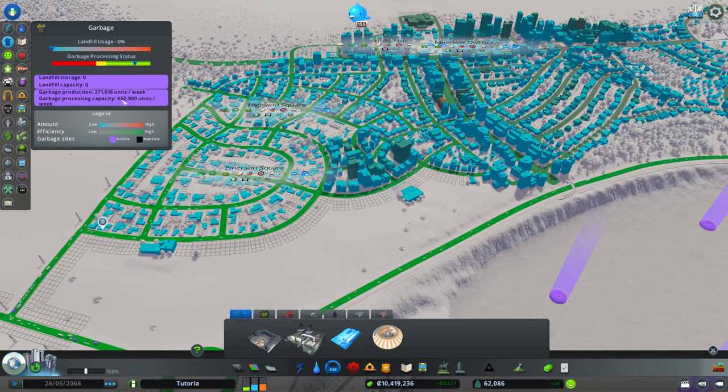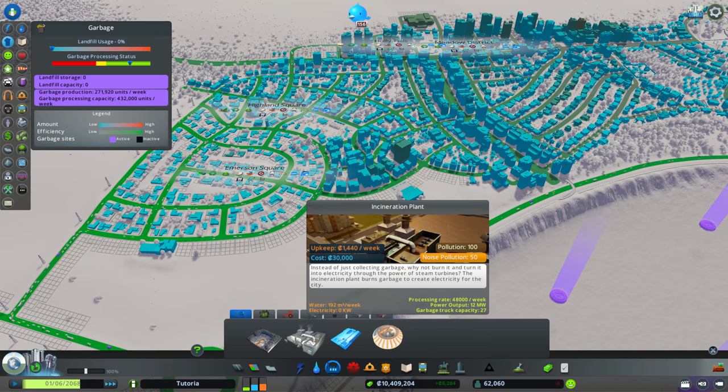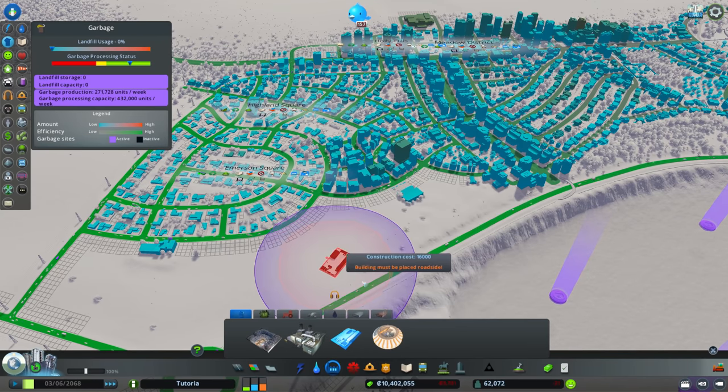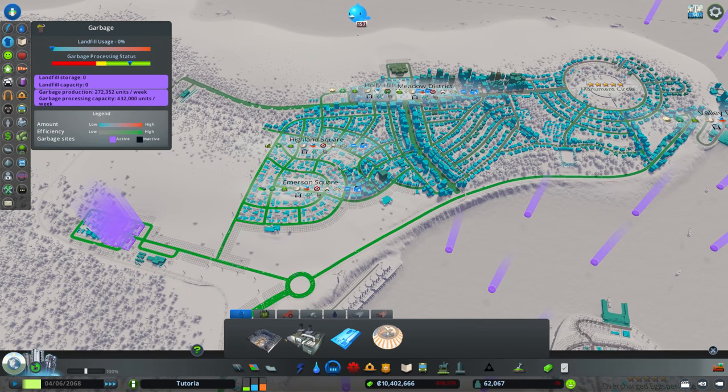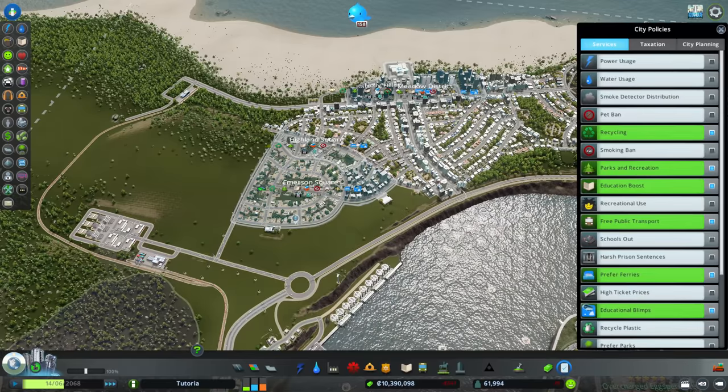With the policy on, we're at a capacity of about 460,000 units. Without it we're getting about a 30,000 unit bump for a pretty modest amount. We have six recycling centers at 600 per week, and it gives us the extra processing rate of approximately one additional center. So you get a little extra out of what you already have — it's an interesting thought experiment. I'll enable that — it's pretty inexpensive and I'd rather place fewer buildings if possible.